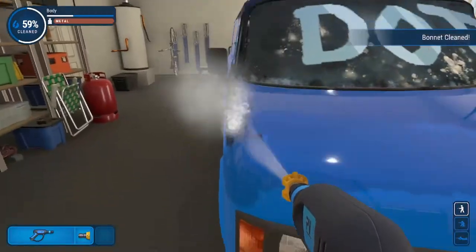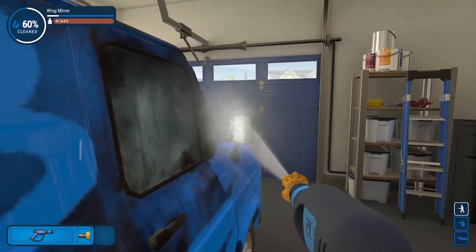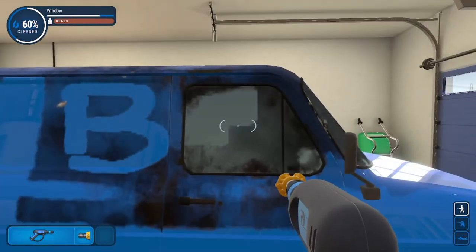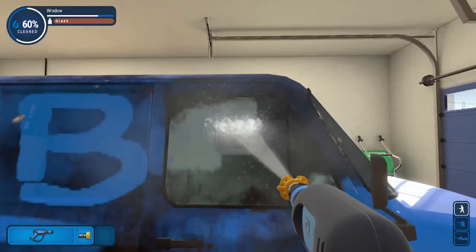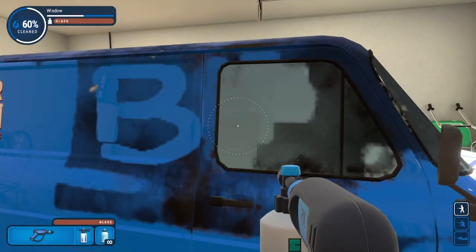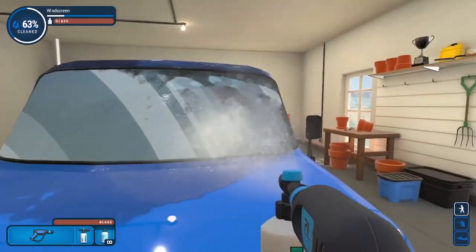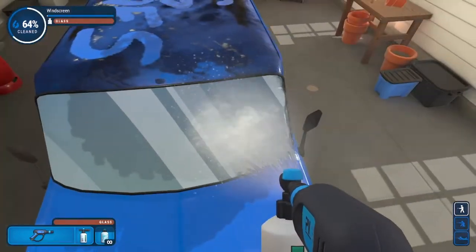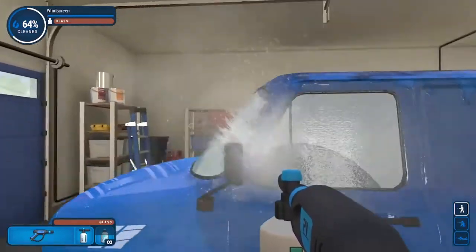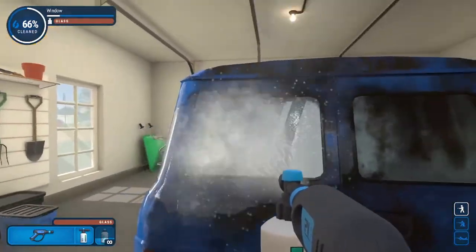Get this hood real quick — there we go. We can get this here. Actually we can get the window cleaner — there we go. So much easier with the soap, but it takes a lot of soap. Another thing: you can actually right-click and hold it, and it will spray automatically — you don't have to hold the button down.